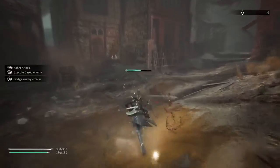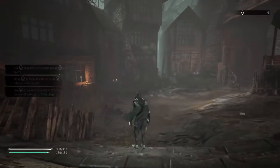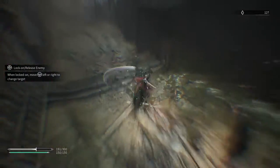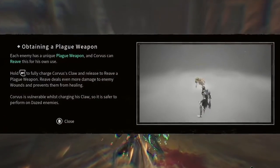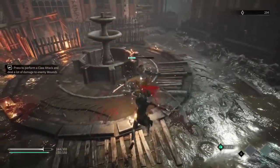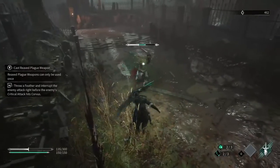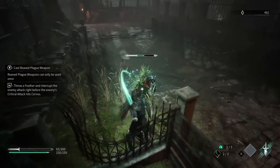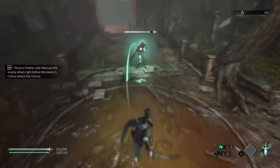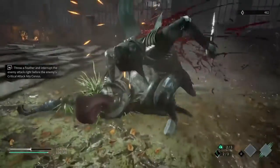As Corvus' journey begins, we can generally just claw and slash our way through the initial section. The game suggests dodging, but we don't need any of that. We hit a guy with an axe and learn about Plague weapons, which are essentially temporary weapons we can spend energy on to use, and we can steal these from enemies until we fully unlock them. The longsword enemy where we learn how to throw feathers is not so easy — keeping distance and throwing a feather, we can interrupt his attacks to get some damage in, and continue rinsing and repeating until he goes down.